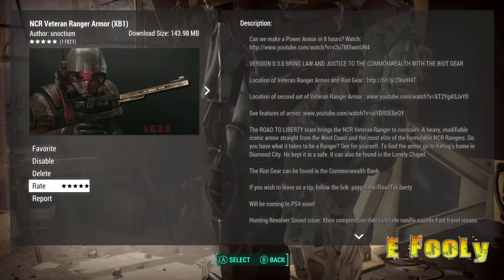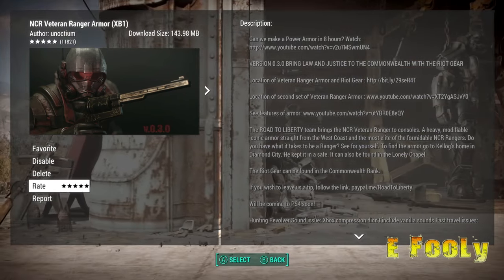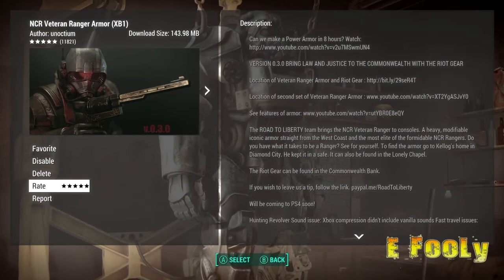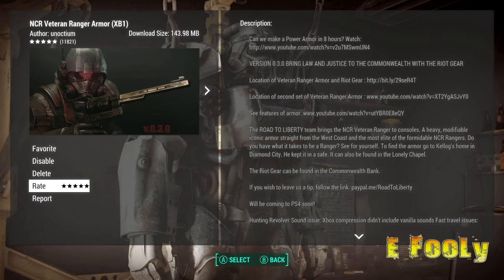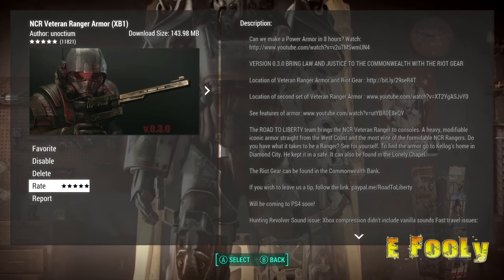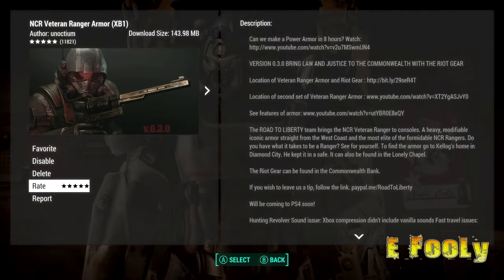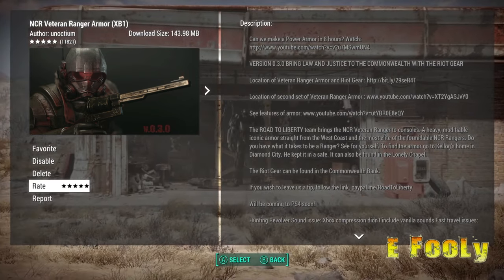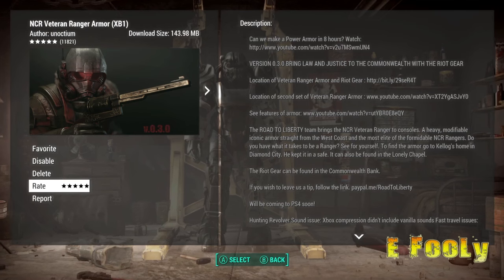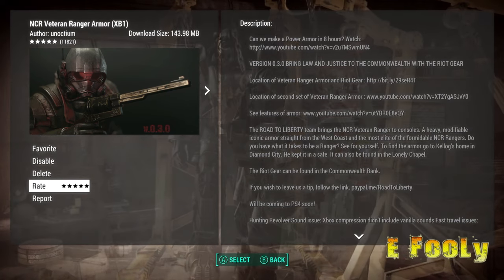Why not just put it in a simple-ass place, like at the dead body in the room where you started? Another problem I had is it's not very descriptive with the riot gear. It just says the riot gear can be found in Commonwealth Bank — that's it. I'm thinking I walk into Commonwealth Bank and I'm just gonna see this shit. No. You got to go up the elevator, hack some doors and shit. And I was looking through safes because the first set of armor is in a safe — it's in Kellogg's safe. Let me just go ahead and show y'all the locations of both on the map and then we'll take a look at the armor.